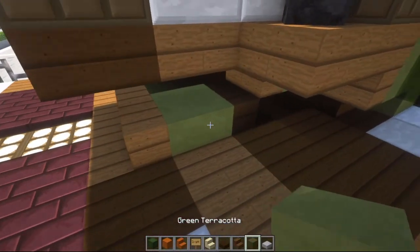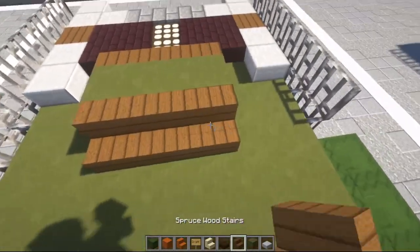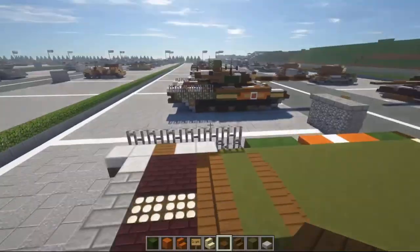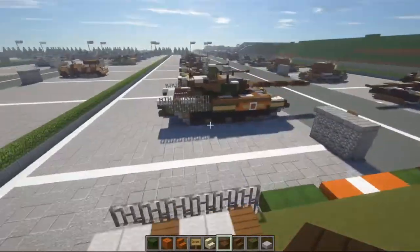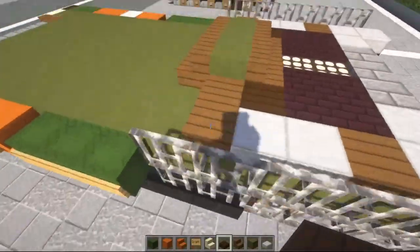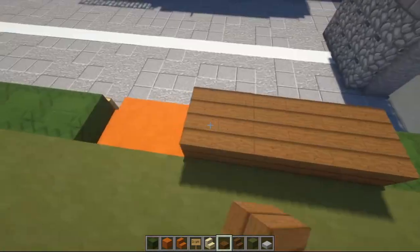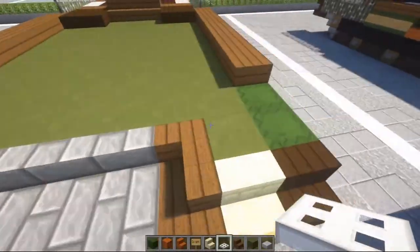We're going to need spruce wood stairs and green terracotta. Right here do three spruce wood stairs, three green terracotta, and then three more spruce wood stairs. Dark oak slab here and here. Front tank: spruce wood slab, two here, two here. This is going to be two by two dark oak slab on each side since everything is basically mirrored. Run some spruce wood slabs all the way down this add-on armor until you reach the end of the markings. Once you reach the end of the markings, shift and place iron trapdoors on these blocks.